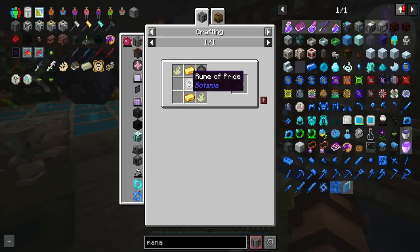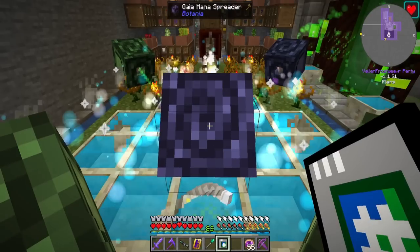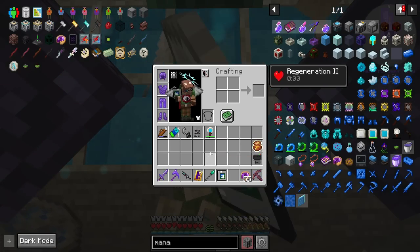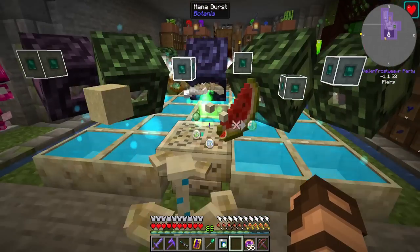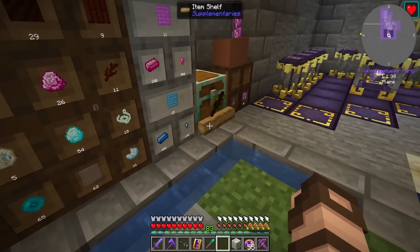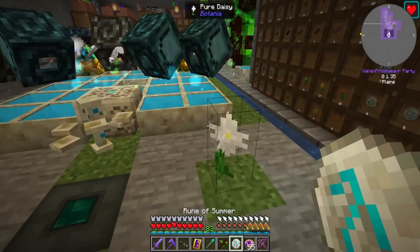The Charm of the Diva requires a Rune of Pride, which is made of a Rune of Summer and fire. I'm going to go over to the Rune Occultor, which only has one Gaia mana spreader aimed at it at this point, but I'll throw all these things on here. It helps if I have all the ingredients, of course. We get one of these, move this off there, grab my wand — and it's already done.